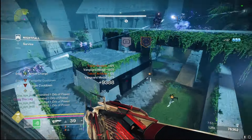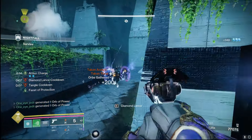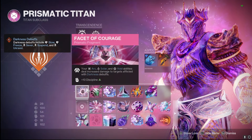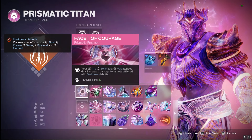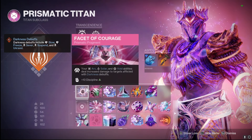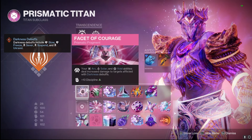We're also getting stasis shards, jolt, ionic traces, ignitions, fire sprites, and tangles — it's just going to be wild. Moving on to fragments, we got Facet of Courage: arc, solar, and void abilities deal increased damage to targets affected by darkness debuffs. We're going to proc this with that stasis diamond lance as well as our melees.